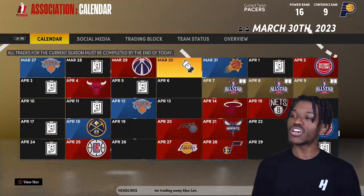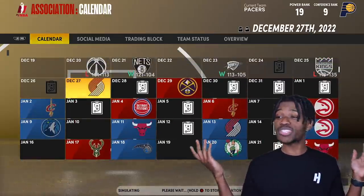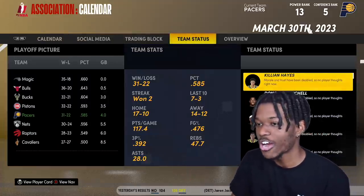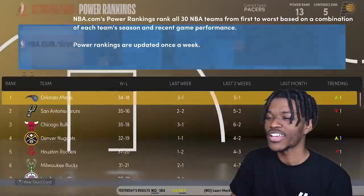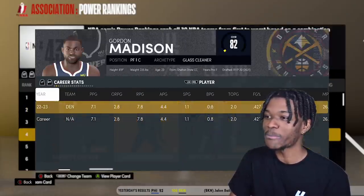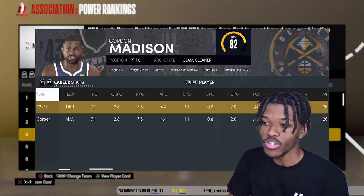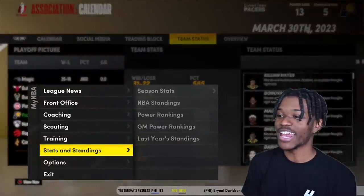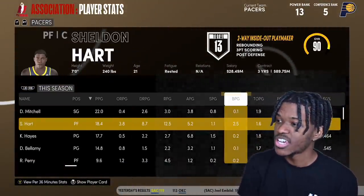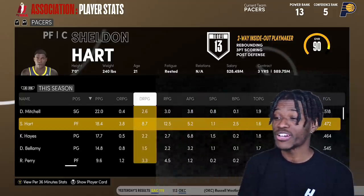Simulating to the All-Star break and trade deadline. They're the 5-seed, only four games out of first place in a close Eastern Conference. The Denver Nuggets replaced him with Gordon from the 30th overall pick — an 82 overall, great drafting. Sheldon is averaging 18 points, 12.5 rebounds, 5 assists, 2.5 blocks, and 1 steal. He might be in Defensive Player of the Year conversations. He still left Luca though, and that is inexcusable.